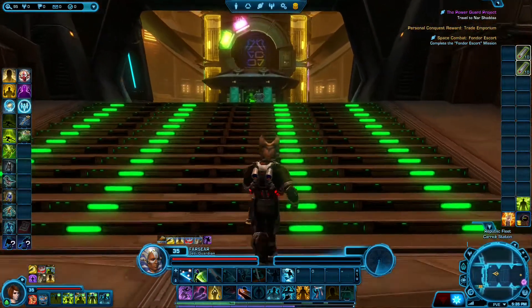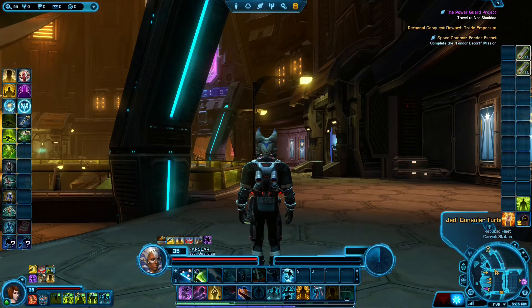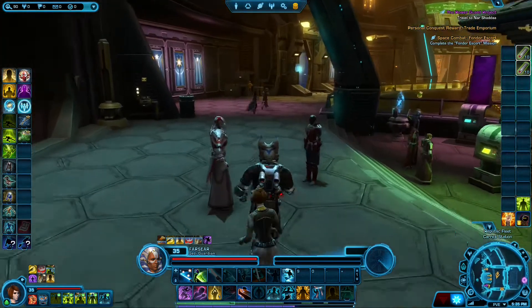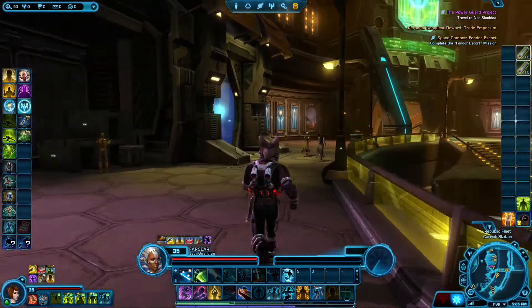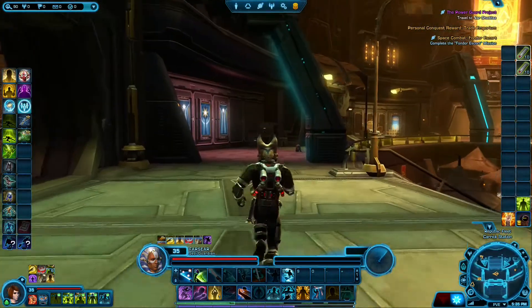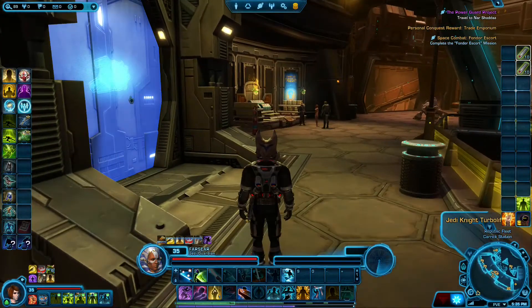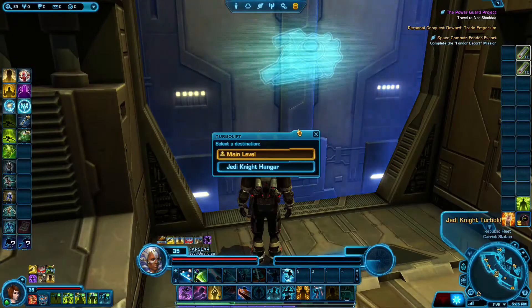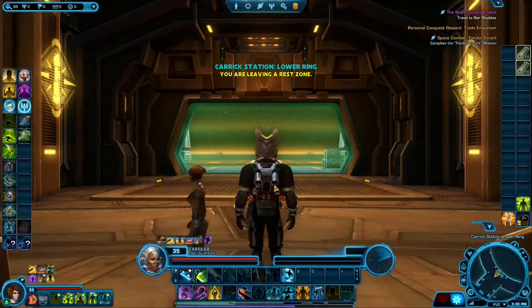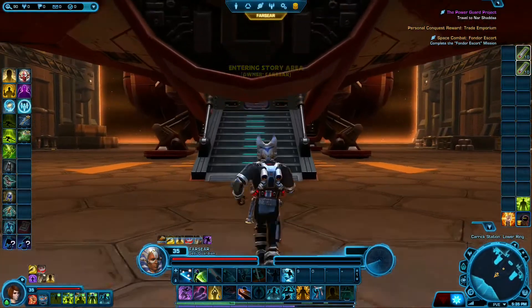I could probably save some time here and hop on my speeder, but I'm already all the way up here. Now, where is the Jedi Consular, Republic Trooper? That's a nice Rancor mount. Here we are — Jedi Knight Turbolift. Always just takes a minute for your ship to spawn in.